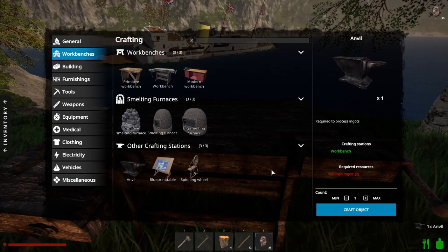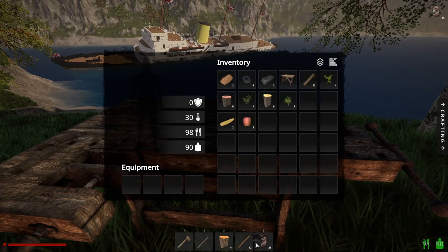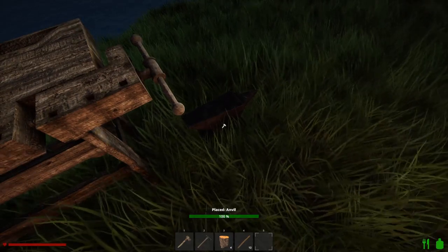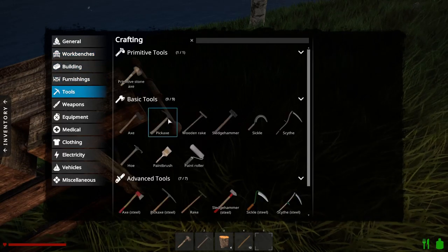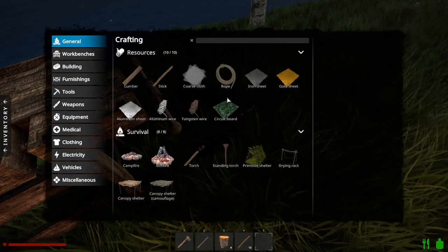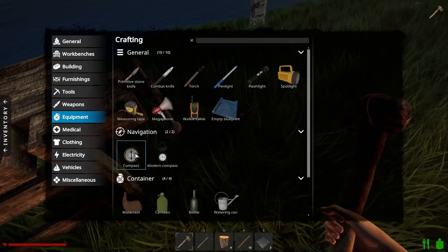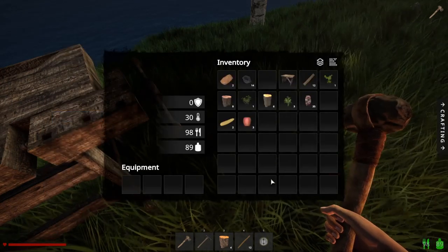We need two iron sheets — okay, create the anvil. Stick the anvil down here. Two iron sheets — that's got the anvil done. Equipment, compass. Okay, so now we've got the compass.